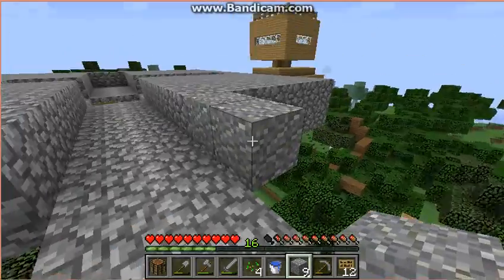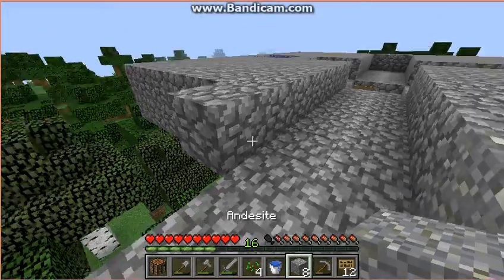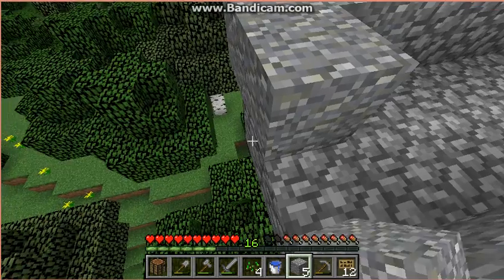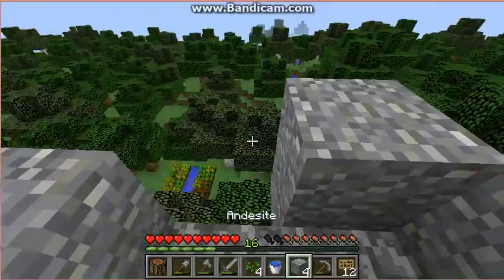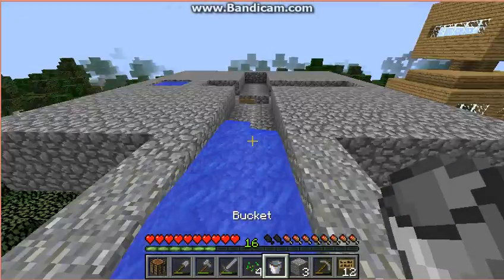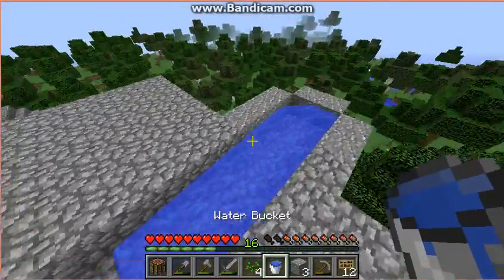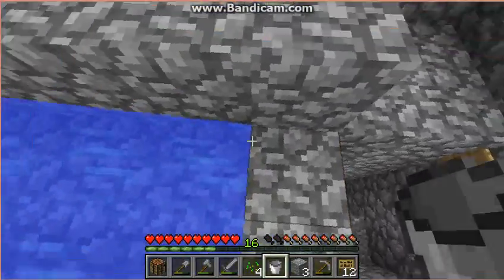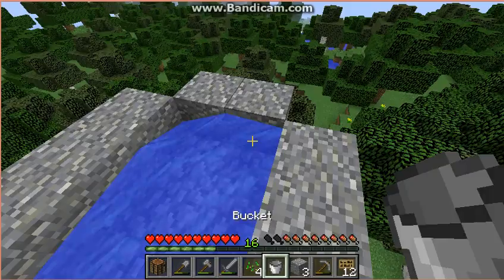Let's see if nine blocks is right. I'm trying to remember — I haven't made a mob spawner forever. I don't even know how to play Minecraft. And one here. What the heck? I'm not even mining with the right tool. Can I place the block? Is that how far it goes? I'm trying to remember. If I do this, place it here... no, I went out one block too far. Let me grab this, place it in this water source block, and then get rid of that.